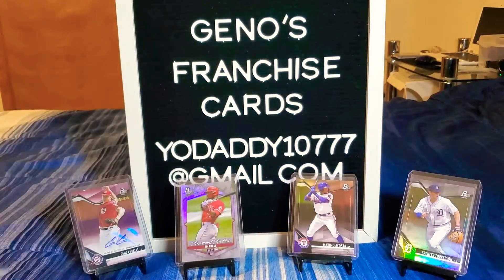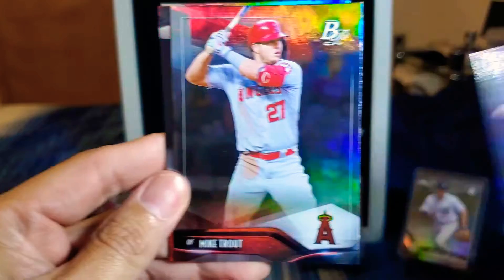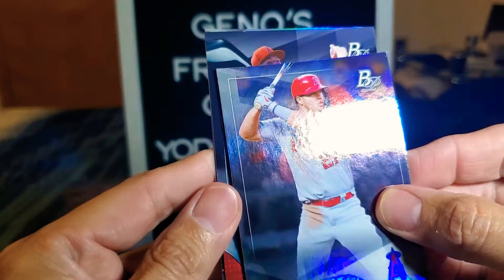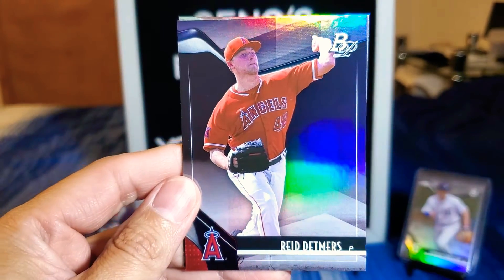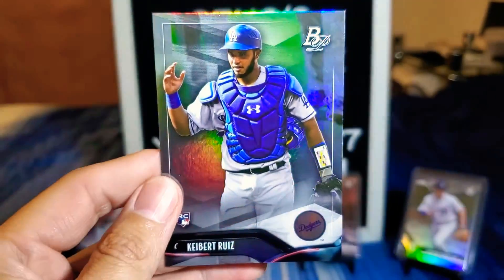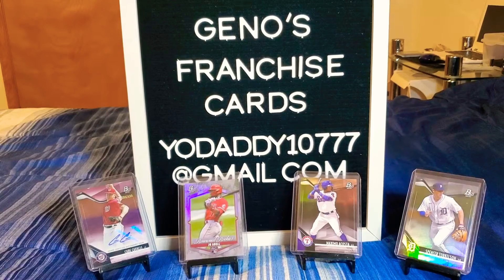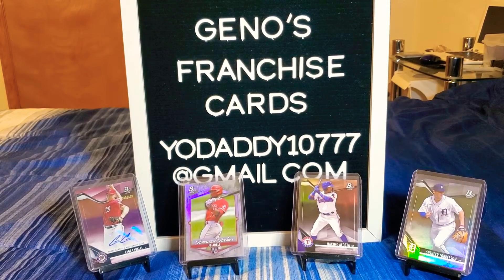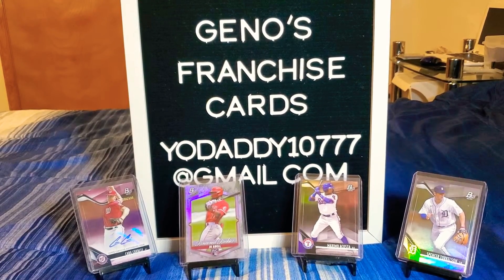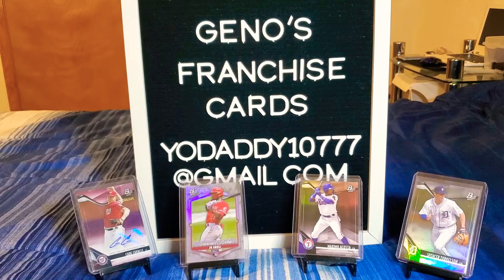Now we're cooking. We got Chris Sale, part of those Red Sox, and we caught ourselves a Trout — Mike Trout — man that's a beautiful card. Next up is Reed Detmers, really nice card there of him. Then oh yeah we got Keibert Ruiz who's now with the Nationals. That pack was sick, that pack was actually amazing. I really like Keibert Ruiz — I think that was an awesome move — and that Mike Trout is beautiful, very nice to get a Trout.